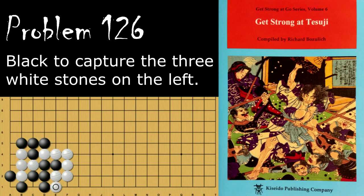So taking that extra liberty off of that stone is important. Because now the throw-in doesn't work — black just captures.